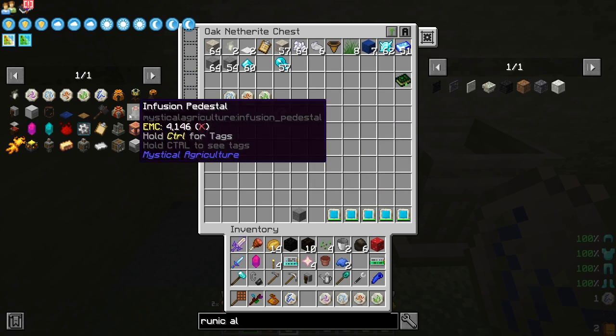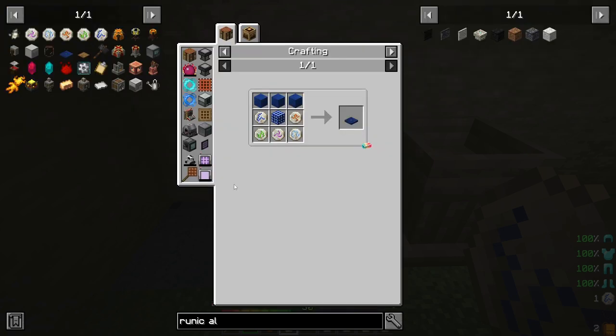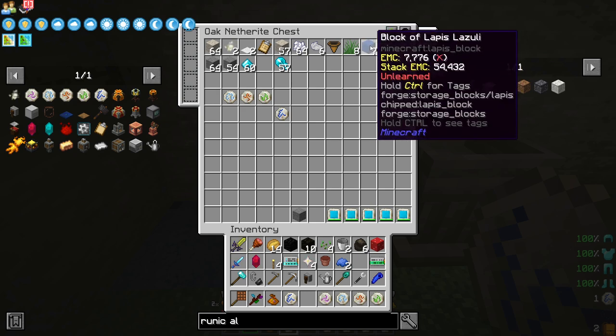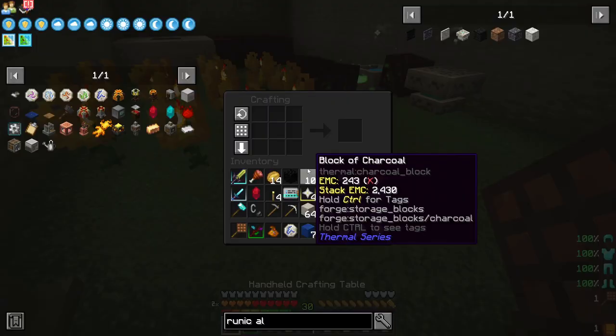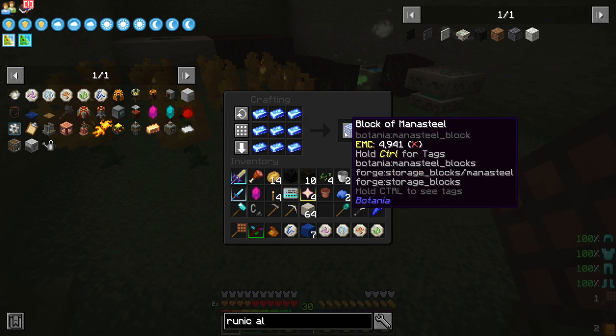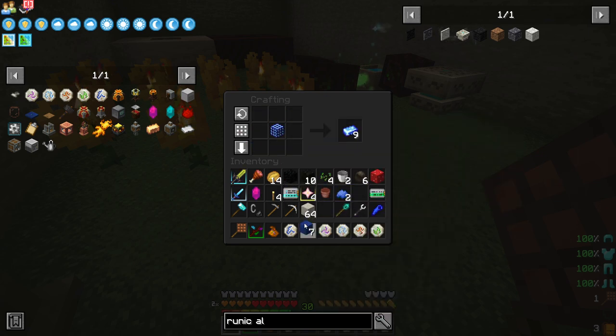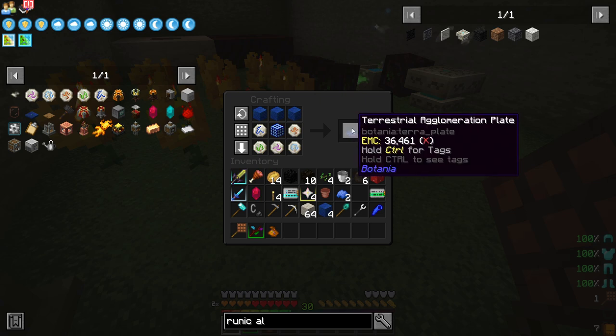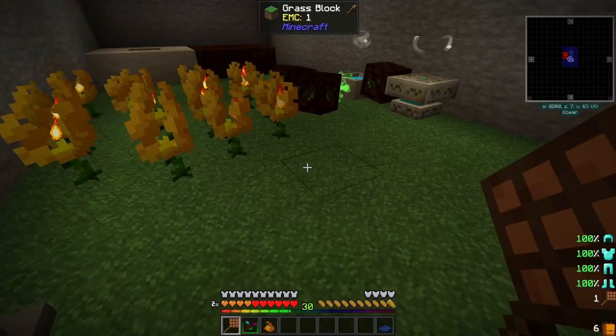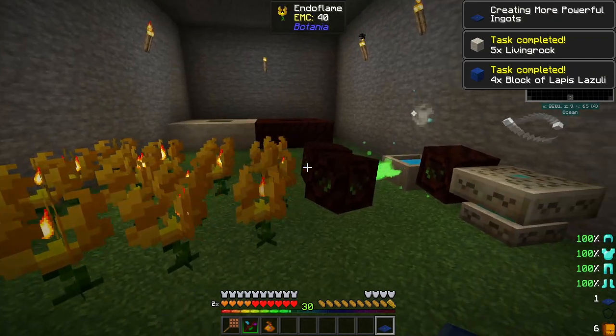Now that we've got all of those done, we want a terra steel agglomeration plank here, which we'll need lapis lazuli and living rock, as well as nine of these mana silk ingots. Nine of these makes a block of mana silk, which goes right in the center. And there we go — we've got the terra steel agglomeration plank.